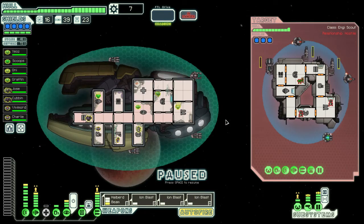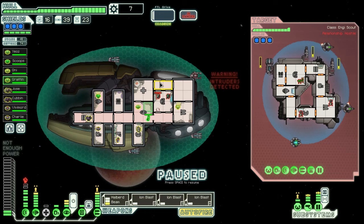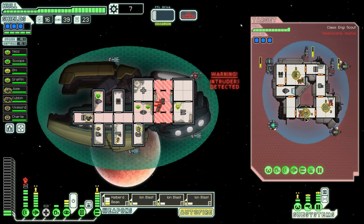Somehow they got past my shield. Let's get him out of there and flood this entire area. Ion blast shields, weapons, and piloting. Brain, please keep working — it doesn't need to be a lot longer, but a little bit longer. What is that — is that a chain ion?